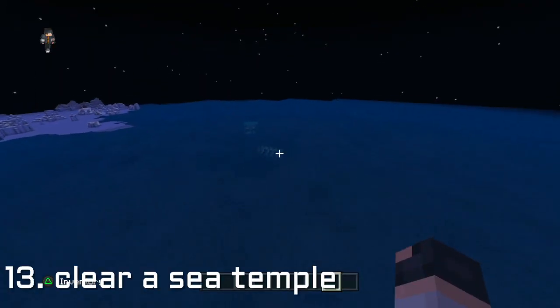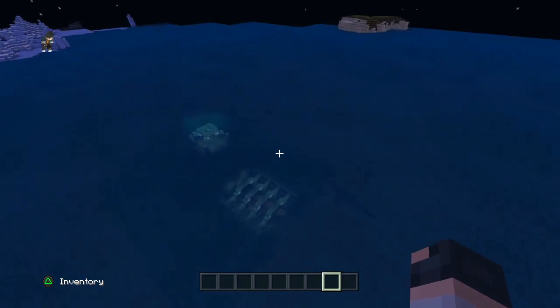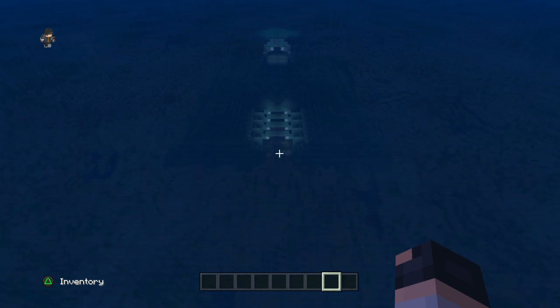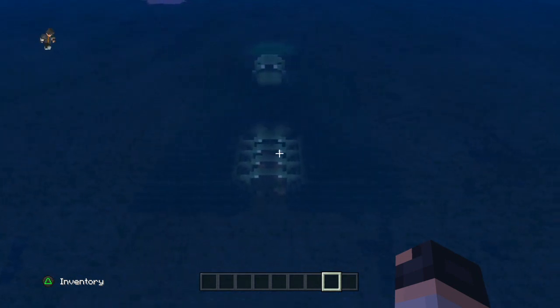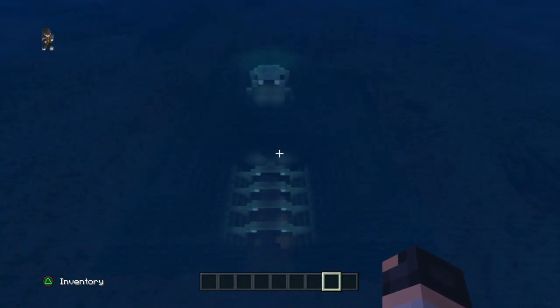Another thing you can do is go to the closest sea temple you can find and try and drain it using sponges and dirt blocks. Basically build a huge square around it and simply drain it with sponges, then make it into a base.